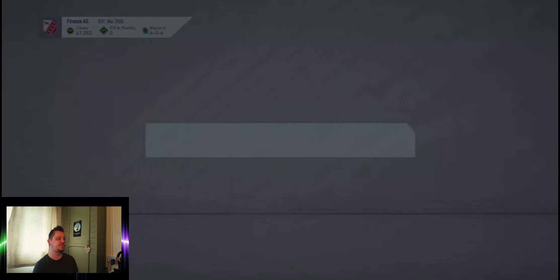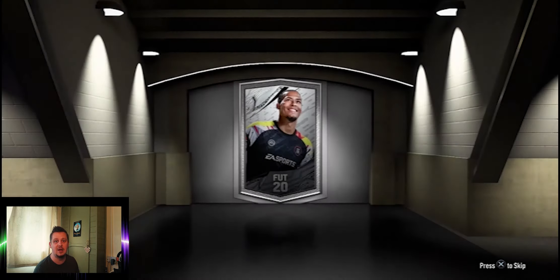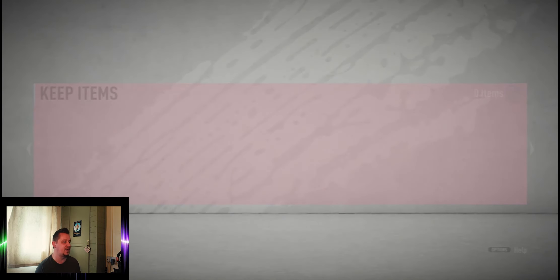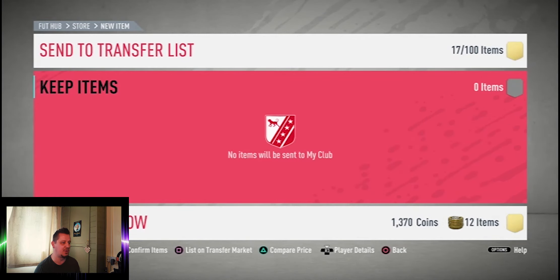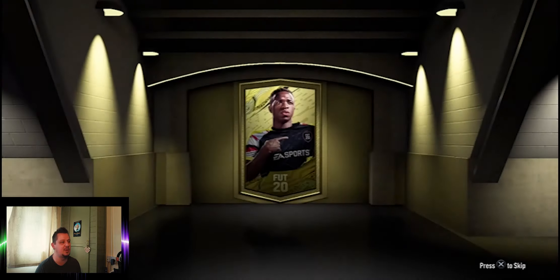We've got three packs to open as draft rewards. We'll first go and open the silver players pack — I don't anticipate getting anything here, though obviously with EFL TOTS at the moment any EFL card could appear even in lower packs. We open the silver pack and don't get anything of note — nothing from any of the top leagues. We'll just quick sell all that for the 1,370 coins.